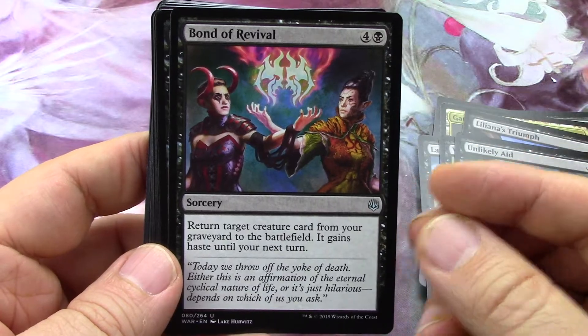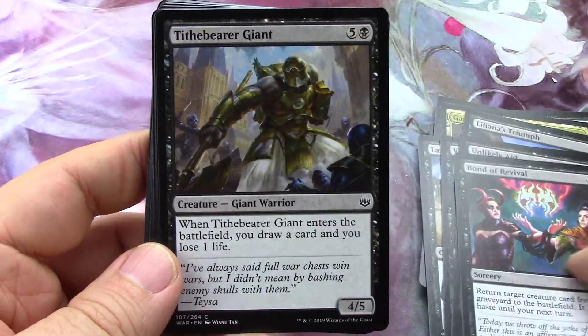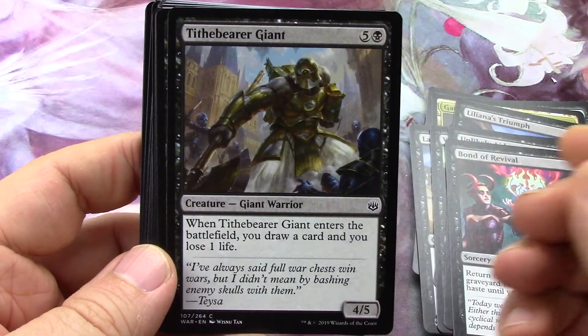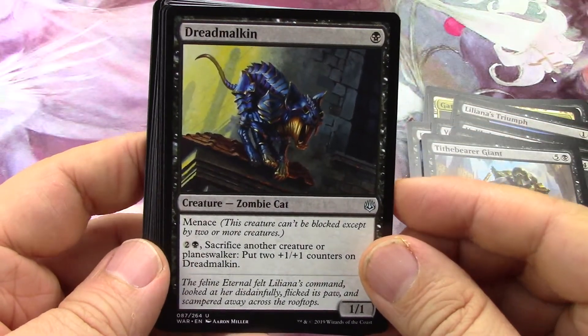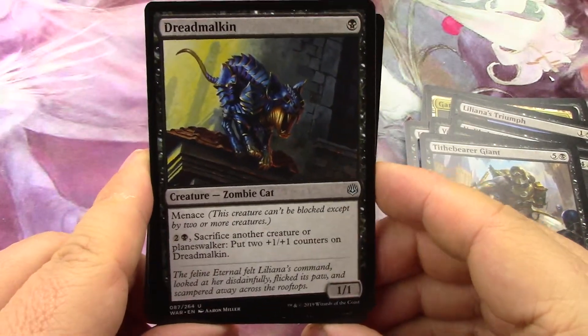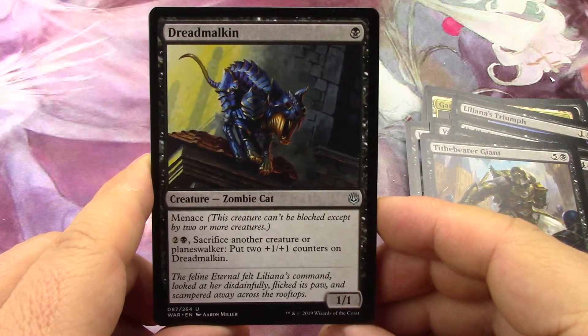Target creature card from your graveyard - not bad, but a five-drop, that's heavy. Draw a card, lose one life - yeah, that's more like a limited critter. Menace on a 1/1/1 - that's great, this is a fantastic card. Really good card.